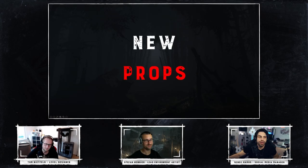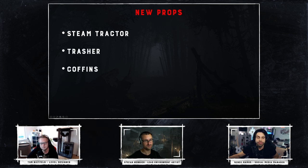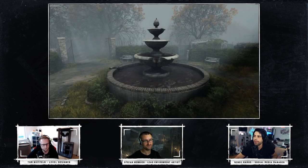We have a bunch of new props which we showed a bit before, and we have a few examples here like the steam tractors, the treasure, some coffins, nice statues, and a lot more on the map. But I think it makes more sense if we actually look at them and talk about them there.